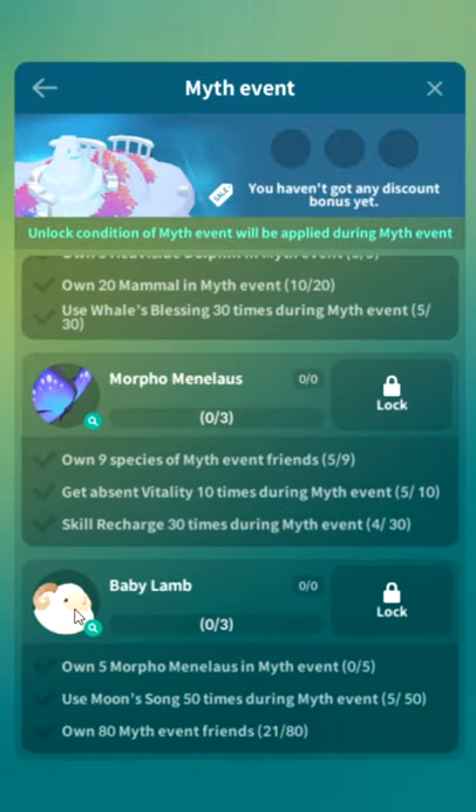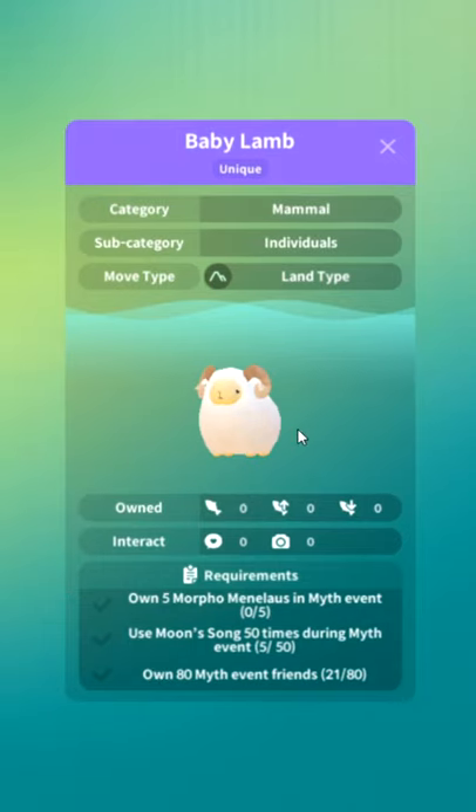I hope Abyssrium World doesn't do this — it's so boring. Baby lamb. There it is. There's the one everyone wants. It's cute, it's fluffy, it's got croissant horns. What more do you want?